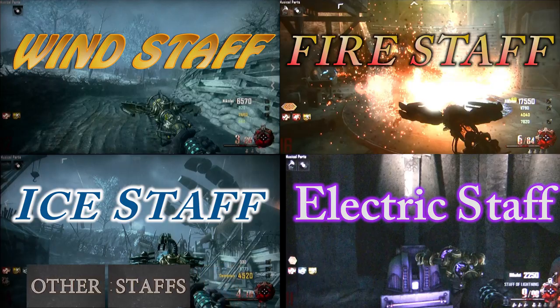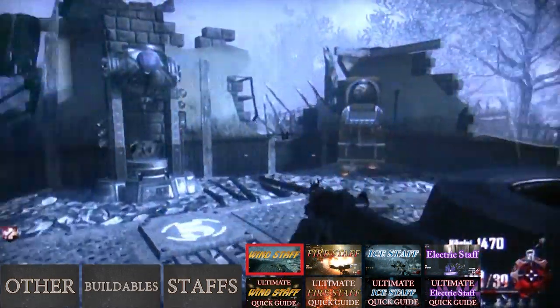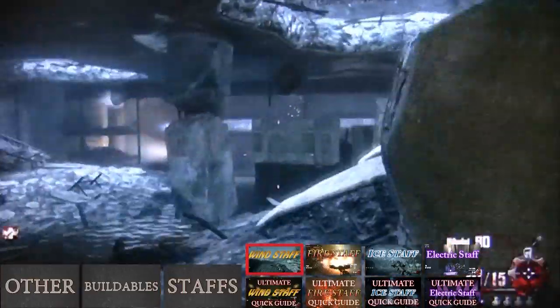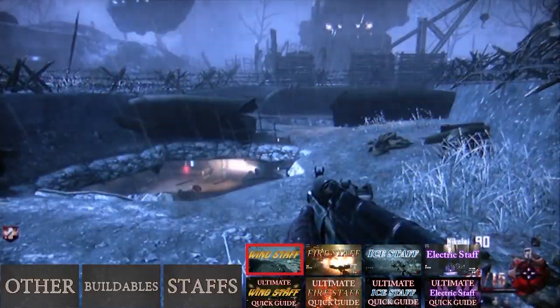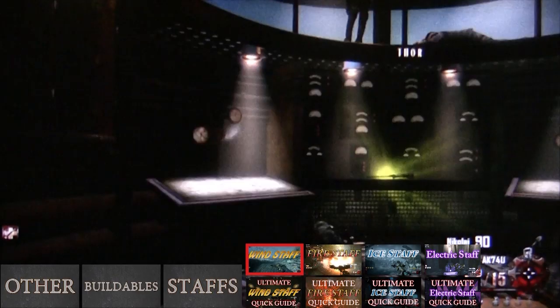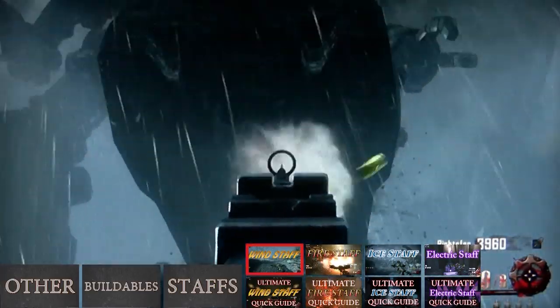Now let's move on to the staffs. Building the wind staff. The wind disc can be found near generator 5 on this wall next to stamina up, this box, or down the electric staff tunnel on this bench. There is one staff part in each giant. To get in the giant, shoot the foot that has lights on underneath it and it will open. Now let it step on you and you will go into its head where you'll find a staff piece. Don't try to go into a foot that doesn't have lights on it because it will crush you.